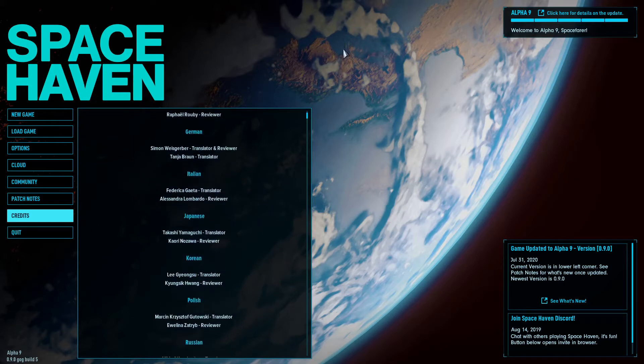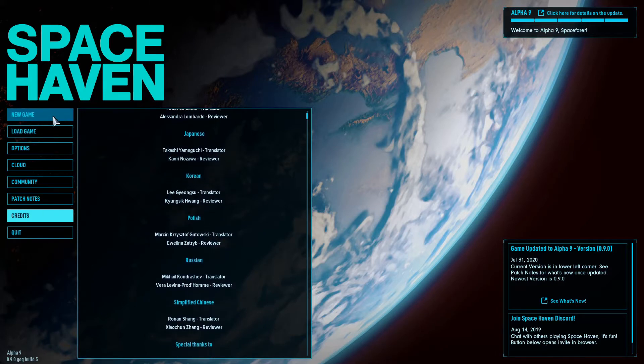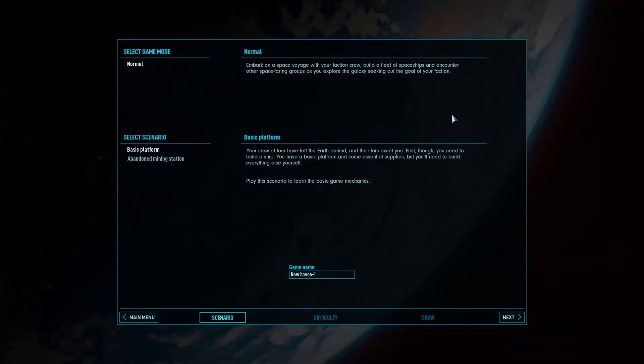And then a lot of different languages — wow, we are barely scratching the surface. We're not going to be reading all those. Let's do a new game. I do like the HUD, the clean blue teal lines, everything nice white on black or white on gray with the opacity turned just a little bit on. Game mode: normal. I don't know if there are other types, but we'll stick with normal.